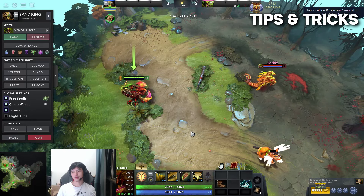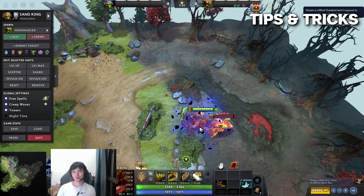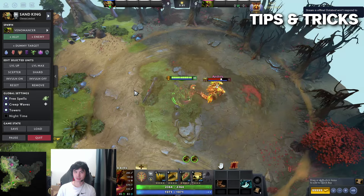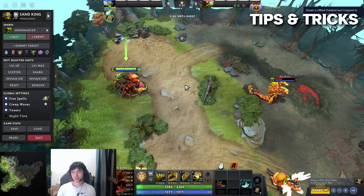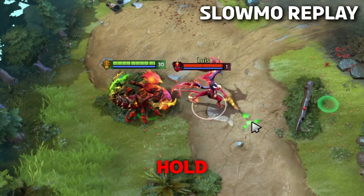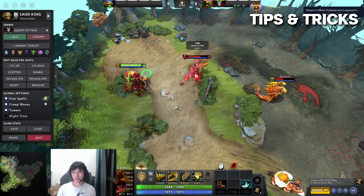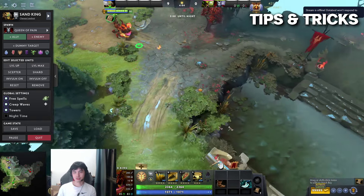There are more advanced tips. Sometimes you can Epicenter, go in, Sandstorm, and don't stun right away. Wait like a second before you stun. For example if you're playing against a Clockwerk and you know it's going to Hookshot away, just wait a little bit because people take time to react. Once you see the blink animation, you stun. This will allow you to get a little bit of damage in and even secure kills sometimes.